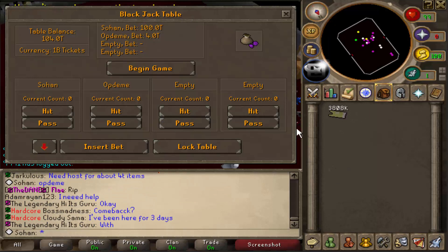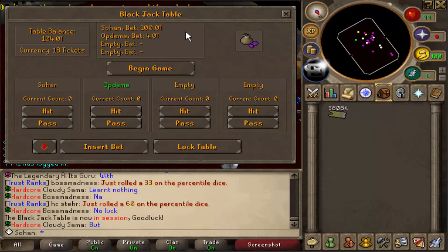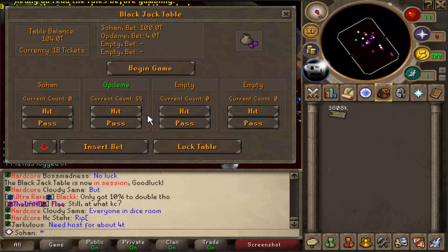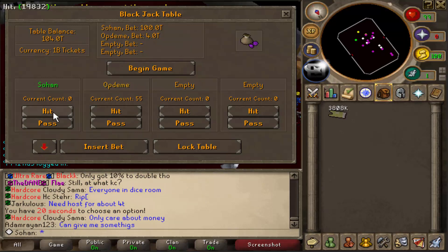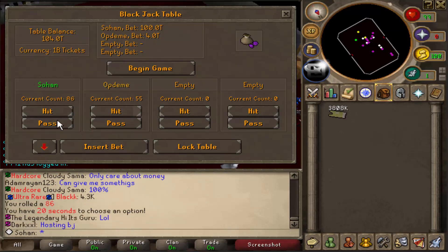There's only one guy left — he's betting 4 trillion. Good luck dude. He rolled a 55 and actually stayed on that, which is really bad in blackjack. That should be relatively easy to beat. Good fight dude, I don't know why he stayed on that — but thanks for your 4 trillion!